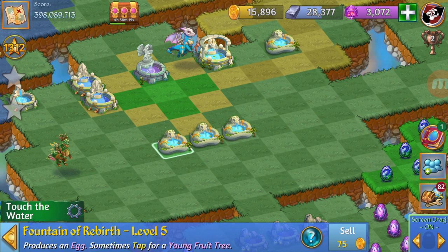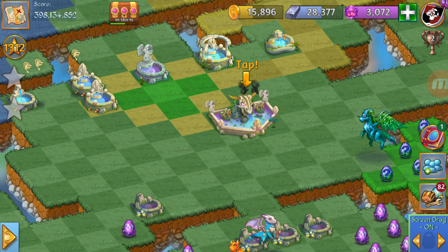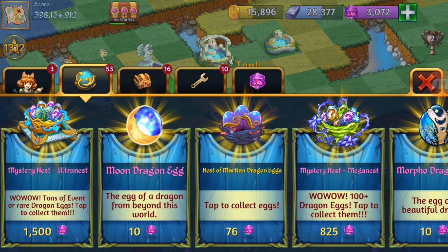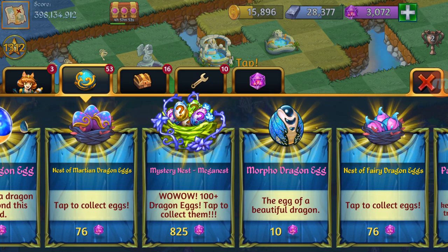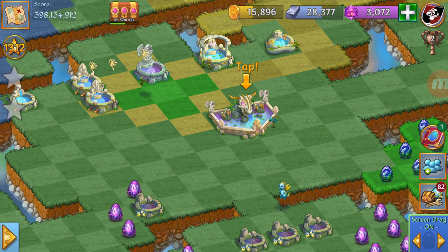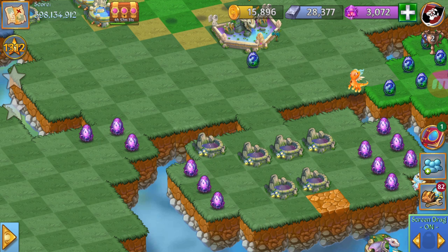Let's merge this level 5 tree and hope for another secret fountain. Yes, we just got another one! Great. So I know that if we merge a tree after level 6 we can get a super nest — a mystery mega nest that has 100 eggs but they are all normal eggs. I don't think it's worth it to make a 5-merge or 3-merge of it because of how many gems you've probably spent to get all of this. So we just got another 3 butterfly eggs and another secret fountain.